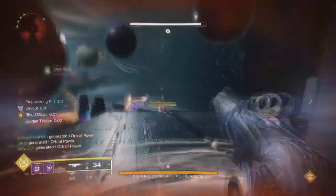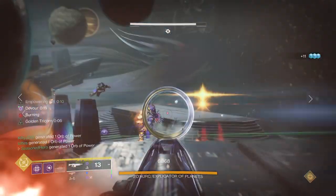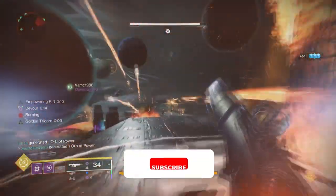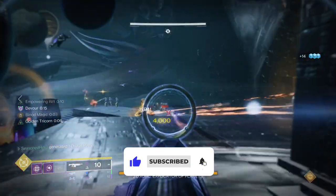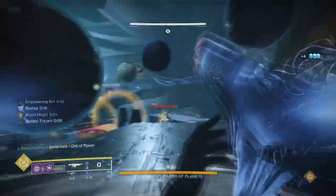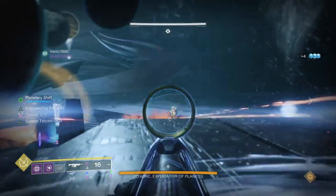Hello everyone and welcome back. In today's video we'll be taking a look at a combo that many people have been sleeping on in terms of applying a huge amount of damage in a short time frame. The Sanguine Alchemy and Leviathan's Breath are two exotics that were both looked down upon at one point but now are seeing a huge resurgence with the recent buffs they received.